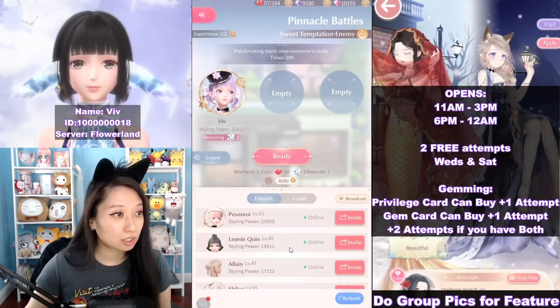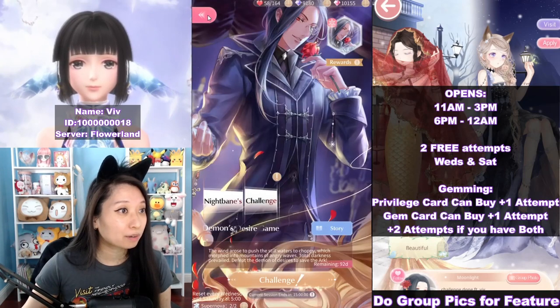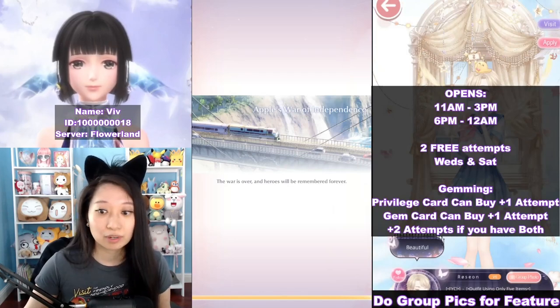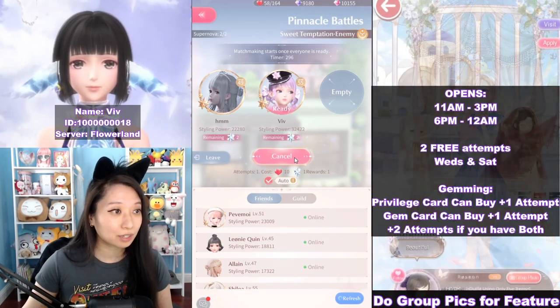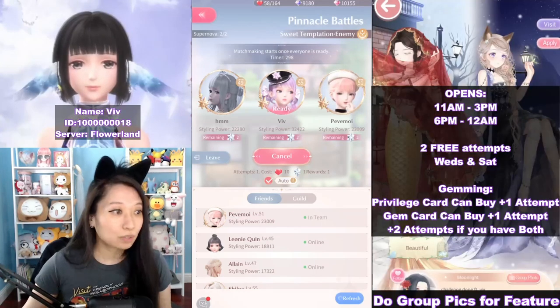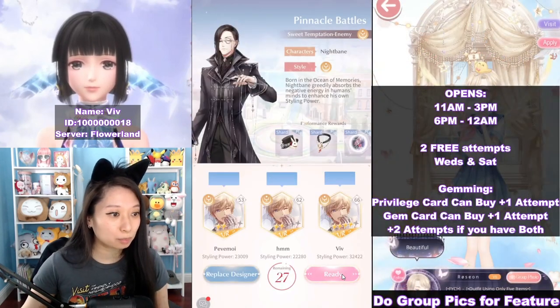Let's do the team up. Now I can invite my friends, but I'm going to wait for my friends to invite me because we have an invite system going on. So I'm just going to wait for the invite from Hum, which is right here. Let's do the auto battle and get ready, then we'll wait for Pevamwa to log on. Keep in mind it's only one attempt, it's going to cost 10 stamina and use one of your supernova.